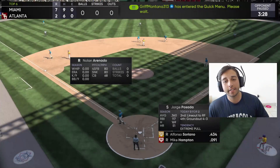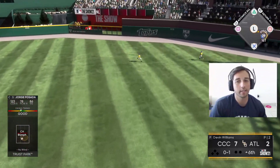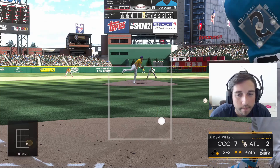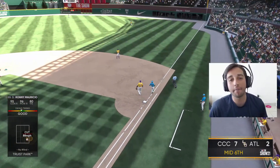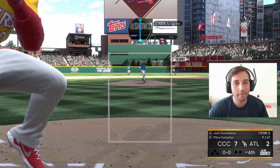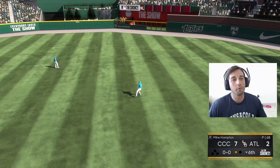Going into the top of the sixth with seven-eight-nine coming up and a new pitcher coming in for the opponent. Posada gets a base hit — good swing. Then Ronnie through the hole — damn it, not a bad swing, got a little on top. He's one-for-four but he has a bomb, that's what matters. These shadows though — since the game has gotten later, the shadows are not good. Not nice at all. I don't know what time of day he picked.